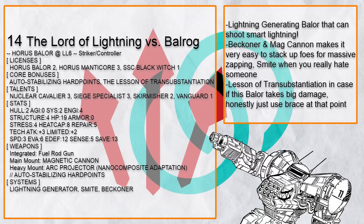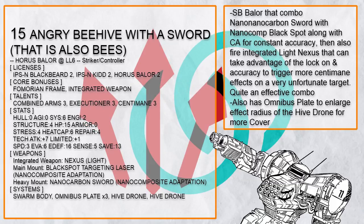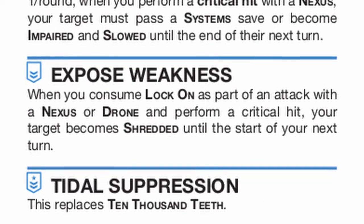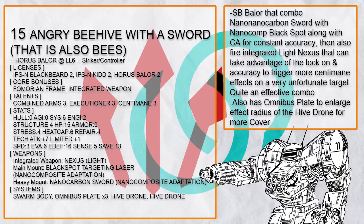Funny enough, this thing has lesson of transubstantiation in case it takes structure damage, which for a Baylor is going to be very hard to happen, but sometimes you might need it. Now this one is very interesting — this is Angry Beehive with a Sword, that is also bees. A Baylor packing a very dangerous nano comp nano-carbon sword, and also a nano comp black spot targeting laser, which can combo into the integrated light nexus that can benefit from black spot for more accuracy and lock-on, which lets it trigger Sentimane very frequently and shreds the target along with all other Sentimane effects. And by applying hive drone on Omnibus Plate, this enlarges the hive drone effect to burst 3, which is rather ridiculous.